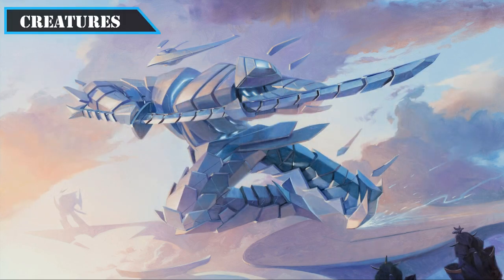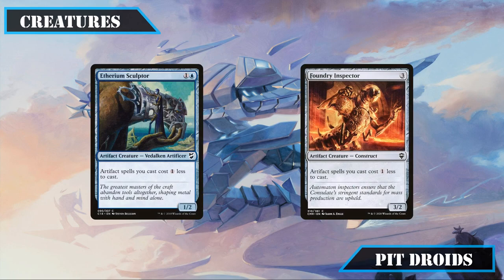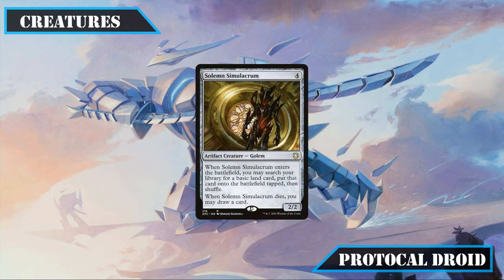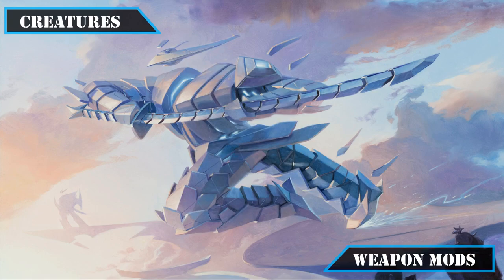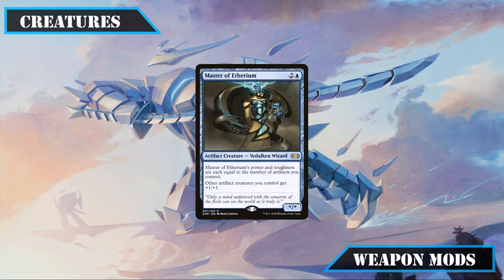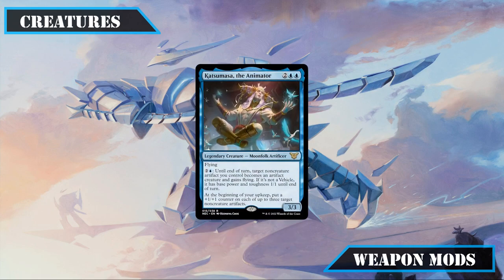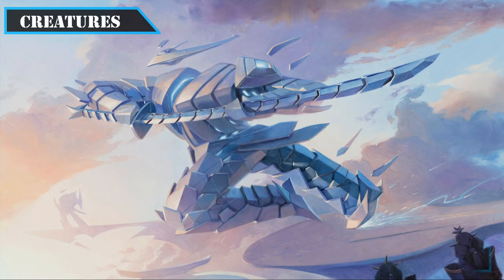Moving on to our creatures, we'll keep those that best enable our vehicles and other artifacts. Etherium Sculptor and Foundry Inspector make all our vehicles and other artifacts one cheaper, while Solemn Simulacrum gives us land-based ramp that replaces itself once removed. Master of Etherium pumps all our artifacts with his anthem and gets bigger the more we have in play, and Katsumasa the Animator passively grows our uncrewed vehicles turn after turn and can bring them online without crewing while granting them evasion.